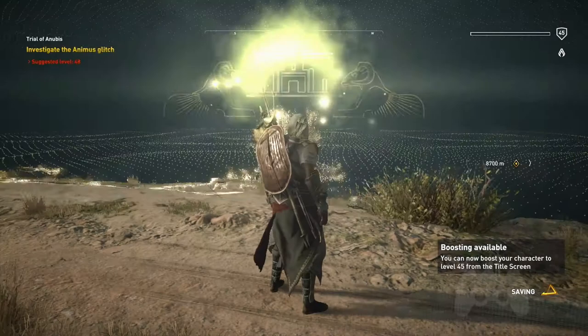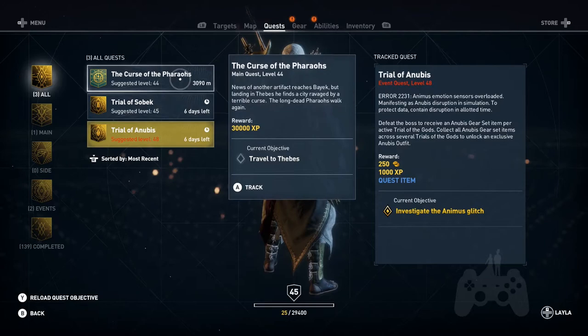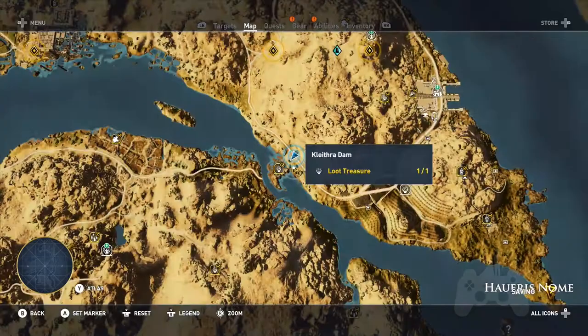Let's keep exploring. Recommended level 44 — well, good, because we're at 45. It's kind of funny. Let's track this one. That's so far away, so I guess we'll use the map. Usually what I do when I have somewhere to go is I just get on my horse and ride. I don't really do a lot of fast travel, I just get on my horse and let him go.